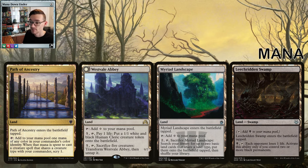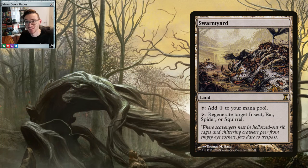Other lands to consider: Path of Ancestry can only produce black mana here, but if you cast a creature that shares a type with your commander using this land, you scry one — every Relentless Rats gives you a free scry. Westvale Abbey can be pretty nuts — you can sacrifice five creatures out of nowhere and get a big demon for your opponent to deal with, and your commander makes that easy. Mirrored Landscape is essentially a fetch land in the deck. Leechridden Swamp I'm still deciding on for chip damage.